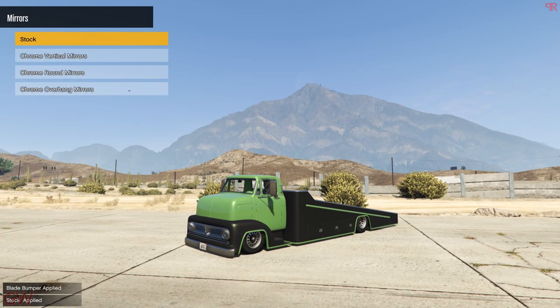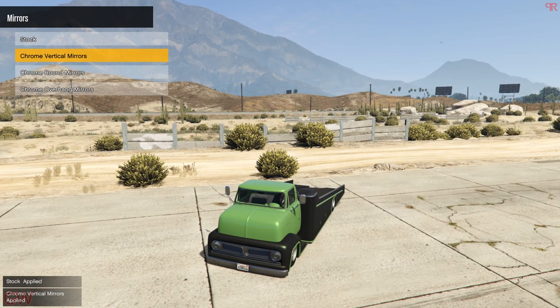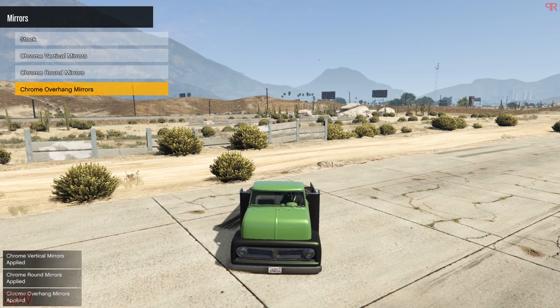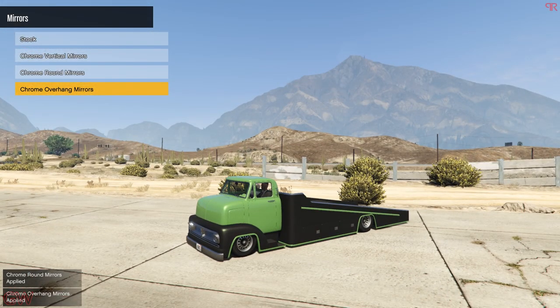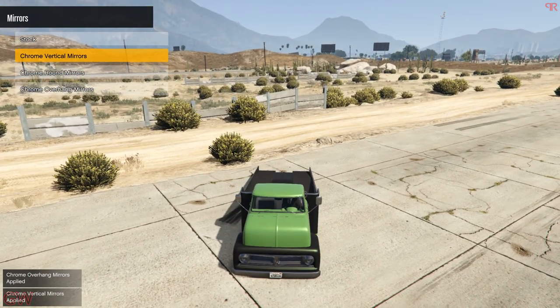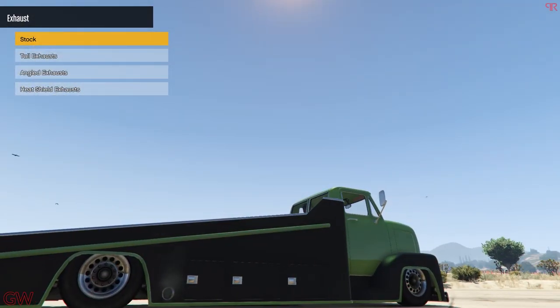Next we have the mirrors — three options here. The stock one is kind of basic, but the chrome vertical mirrors look a lot better. The chrome round mirrors are good too, but the chrome overhang mirrors are tiny and don't really complement the truck. The vertical mirrors are much better in my opinion, so I'll be going with those.